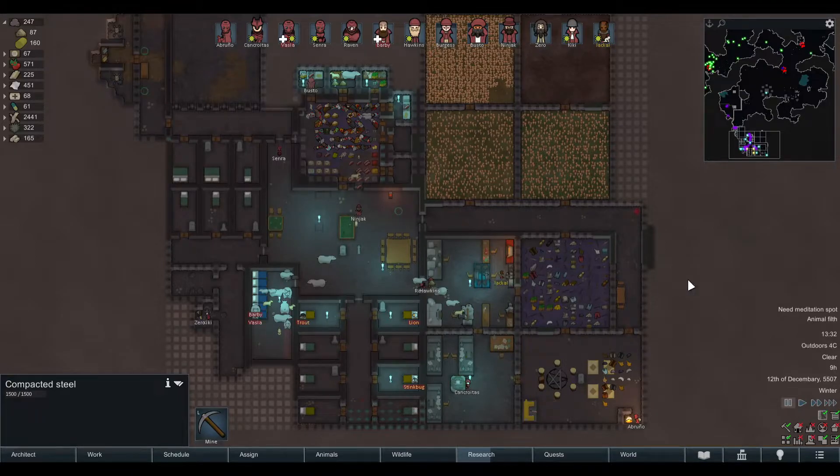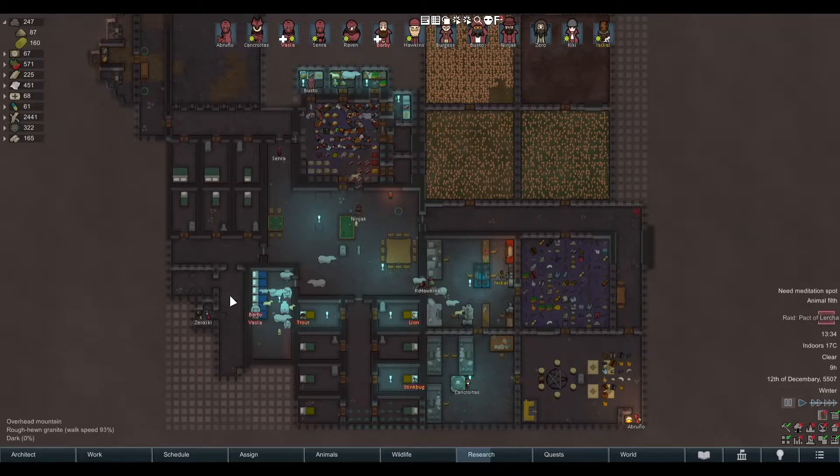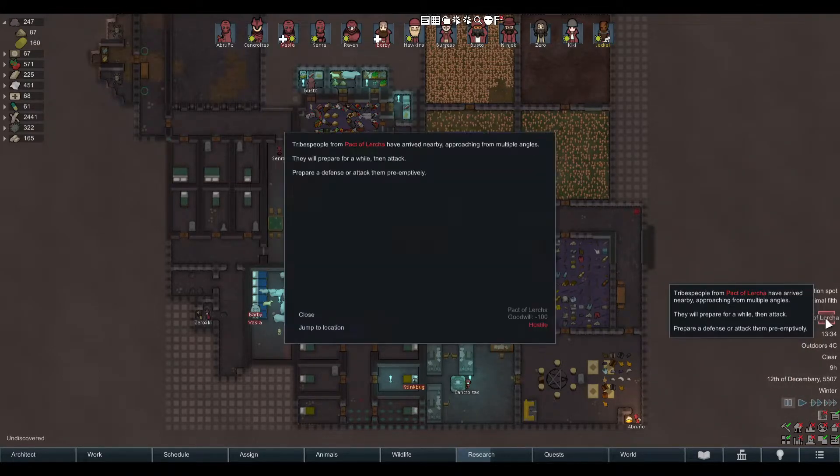The one thing the map really comes in handy for is during raids, because it shows you where your enemies are. To make this faster, I'm in dev mode because I'm not going to wait around for a raid. So here we have a raid pack of lurchers.